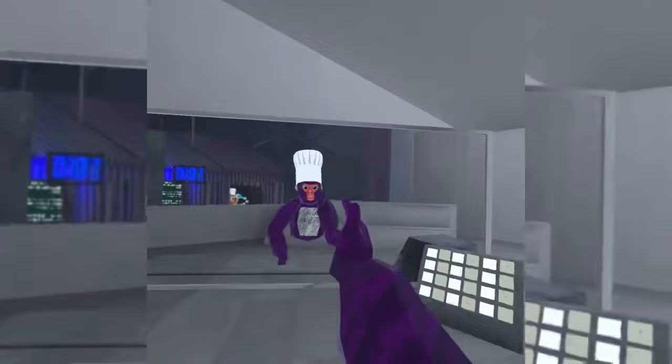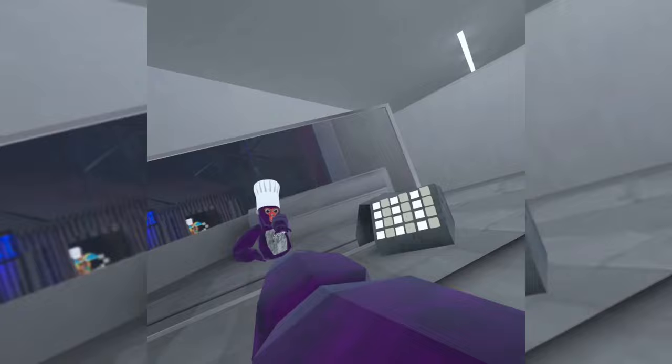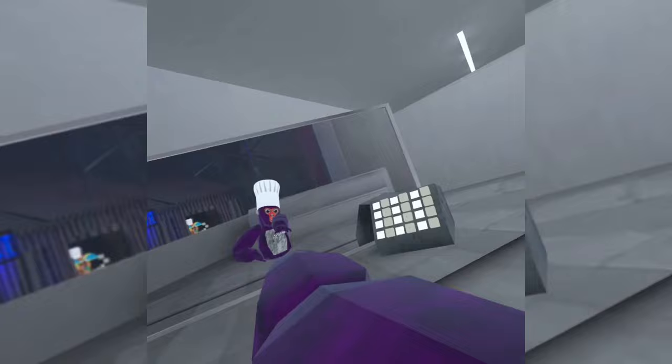The second step to get long arms: pull your arm out to the side, then tilt your head right. Or with your left hand, pull your left hand and tilt your head left. And as you can see, your arm gets longer — very, very long.